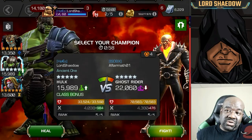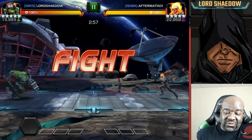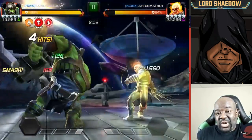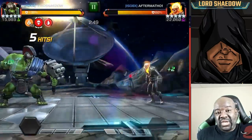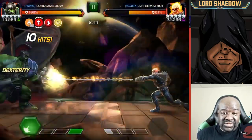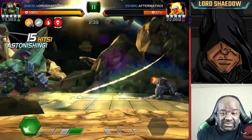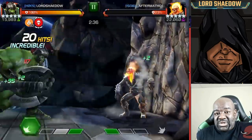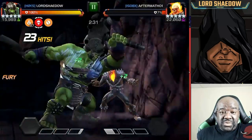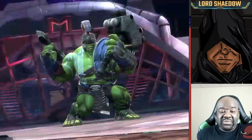Next up we've got Ghost Rider, and he's not going to prove any difficulty for Gladiator Hulk. You can see Face Me is active along with the degen. In case you're not familiar with Face Me, it means he's going to heal up instantly 70% of the damage he takes, and he's going to be doing a lot more damage — his attack rating goes up significantly.